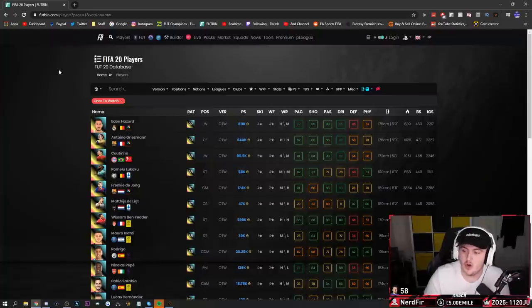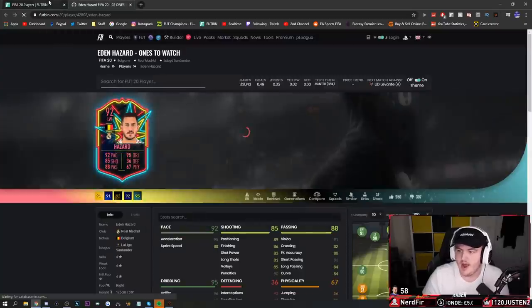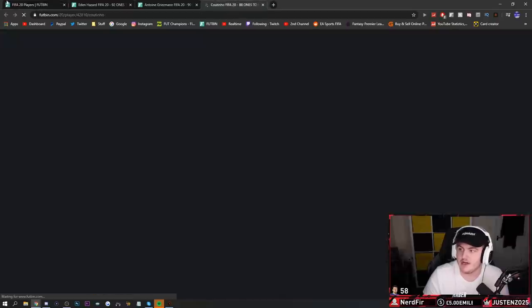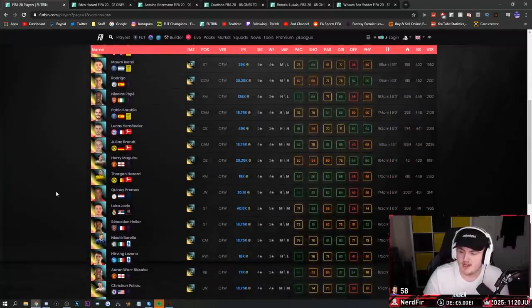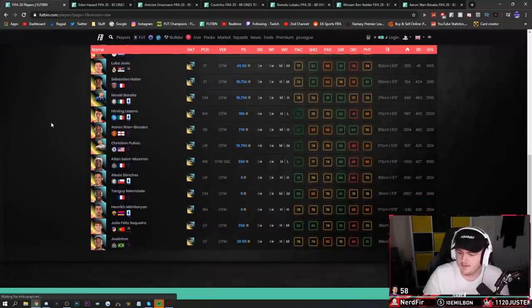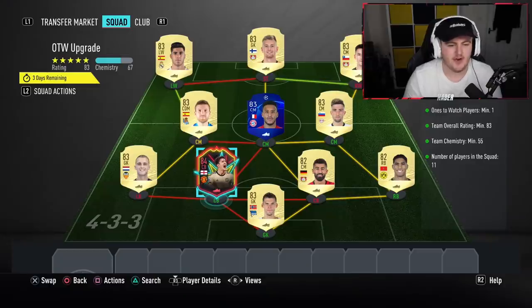I'll show you guys this tool if you didn't know — it's called FUTBin. You can search for individual item variants and look up all the Once to Watches. The best ones you can get are Eden Hazard — 92 rated, very nice. You can get Griezmann as a center forward, Coutinho who's looking really good after a couple of informs, Romelu Lukaku, Frankie de Jong — I've already got him, he's like the fourth best. Ben Yedder is probably the most expensive alongside Hazard. There are some really nice cards, and alternatively you can get lower-rated cards like Aaron Wan-Bissaka for a decent right-back in the Prem.